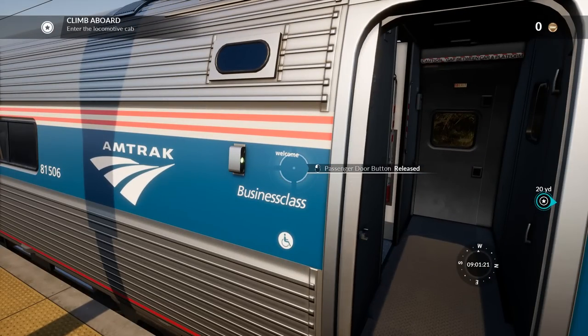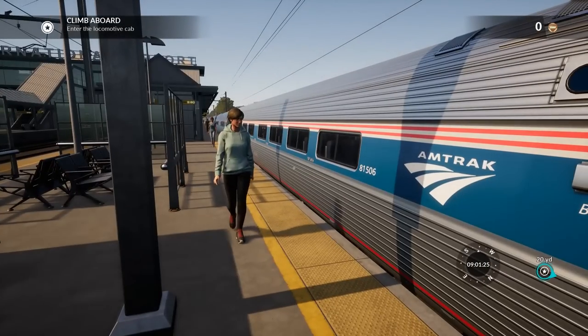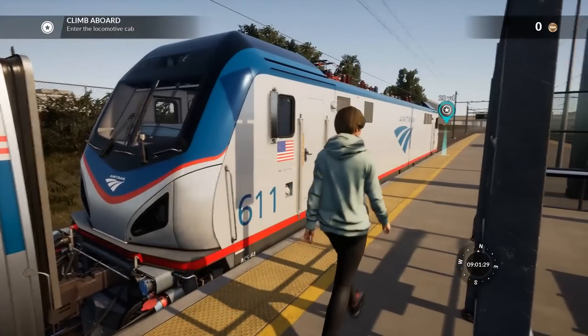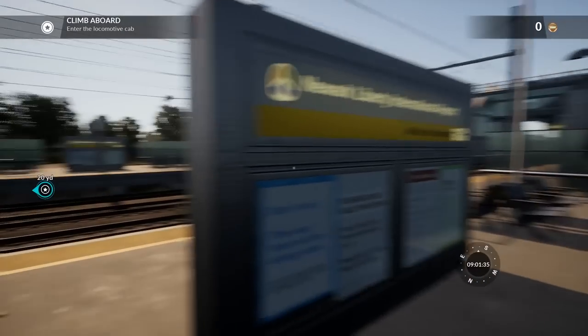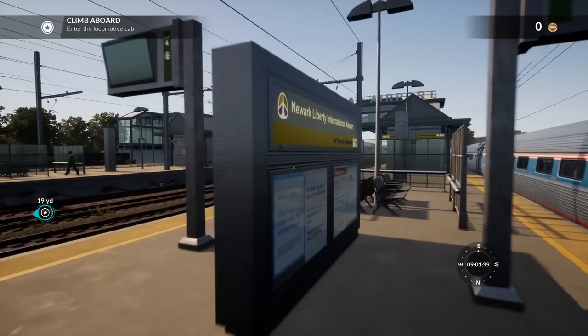I don't know why most of the scenarios don't have you actually start these trains up — I guess they're already kind of ready to go at the station, ready to be loaded up. Speaking of people, what are you guys doing? This train is not in service right now, I haven't even started it up. You guys can go over to the other side, the Newark Liberty Airport Terminal. All right, let's get in the cab.